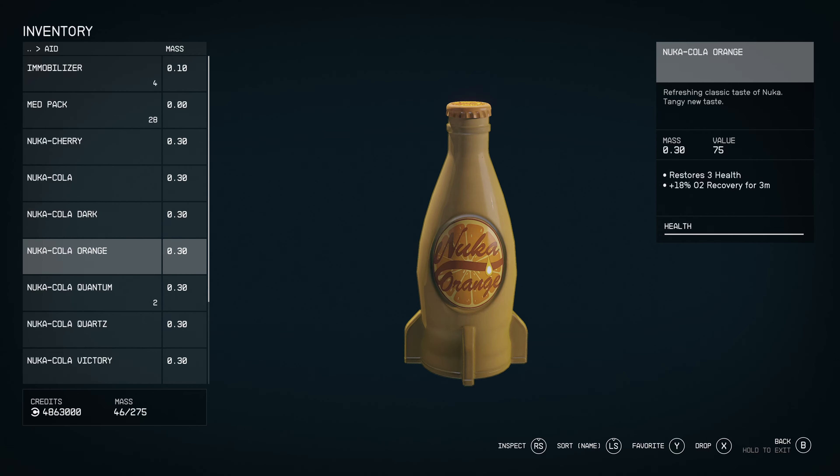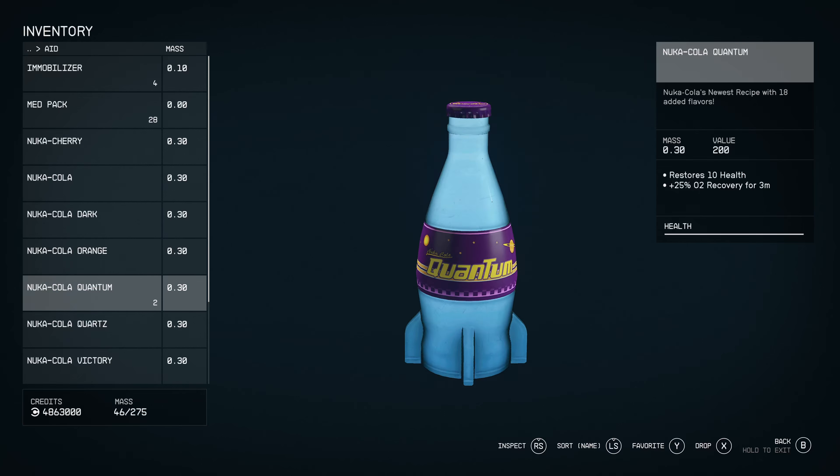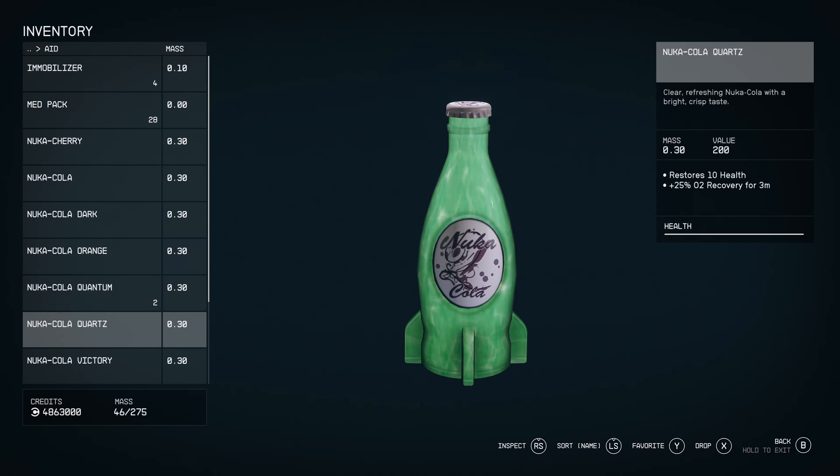Nuka-Cola Orange in Fallout 76 or Fallout 4 gives Radiation Resistance, so maybe you could set it to just give resistance. Quantum gives 400 health in Fallout, which makes sense. Quartz is Action Points, so you could give it oxygen in Starfield since AP and oxygen are somewhat analogous — if that's actually possible in the modding tools.